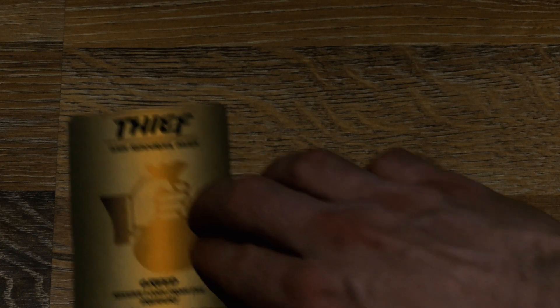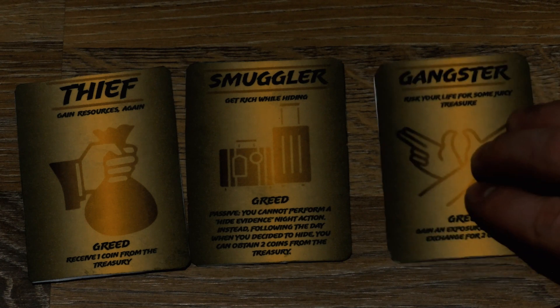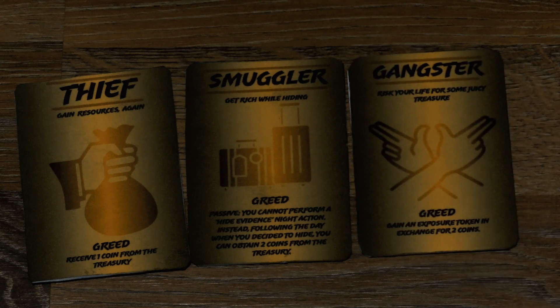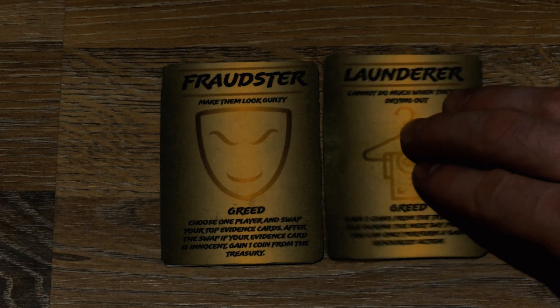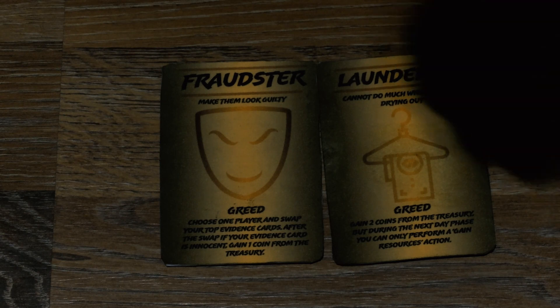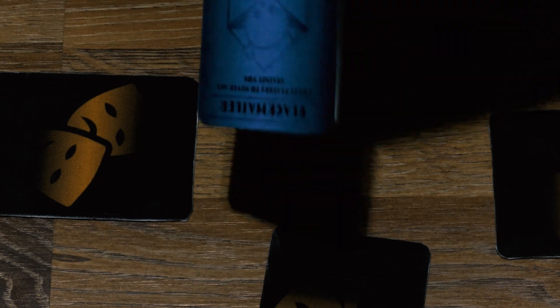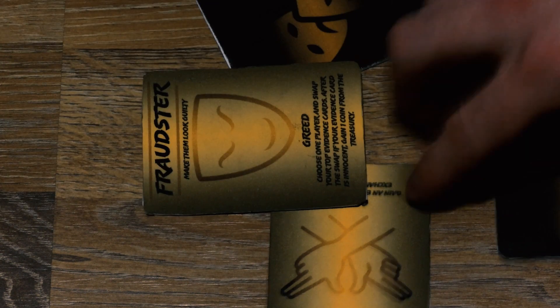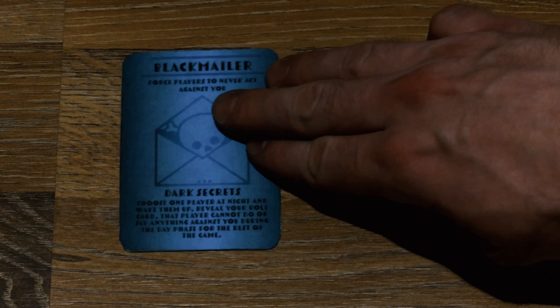Greed characters will win the game if they possess at least 10 coins at the end of the day phase. Seer characters at the end of the day phase can choose to reveal their role card and then name every single role card of each player, including eliminated ones. If they make no mistake, they win the game.